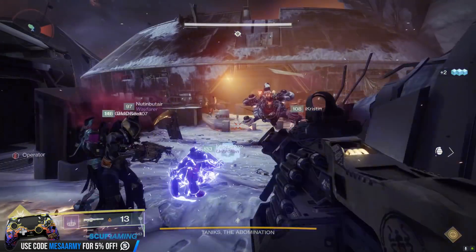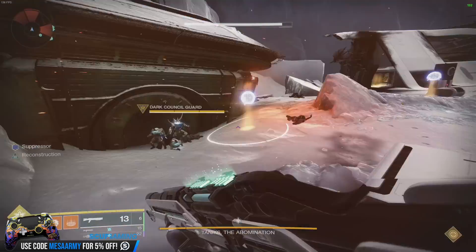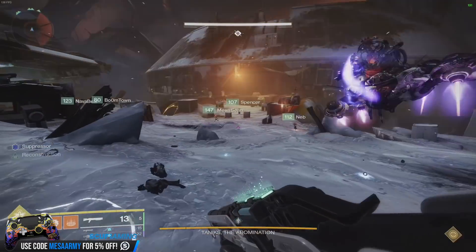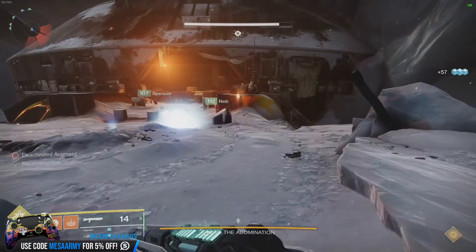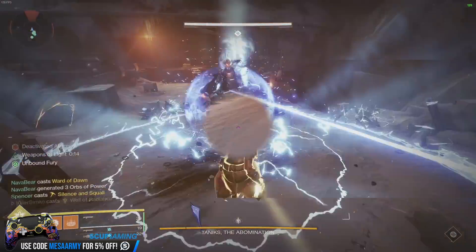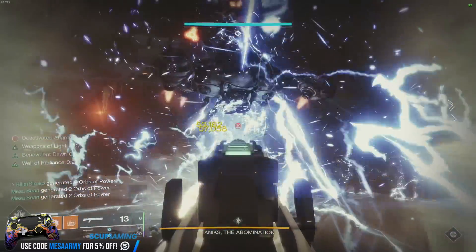Now let's talk about the Suppressor. This is critical — it's not like the third encounter where you can just stun, stun, stun. You want to stun, stun, and then on the third one, don't stun right away. Wait for the callout. The callout is when the second person is freed from their detainment — so you need two detainments, and then you do that final stun. Stun, stun, then wait until you hear two people have been cleansed, and then you're good to go for the final stun.